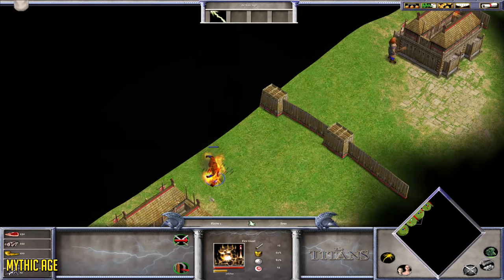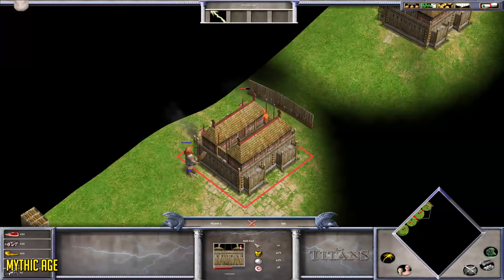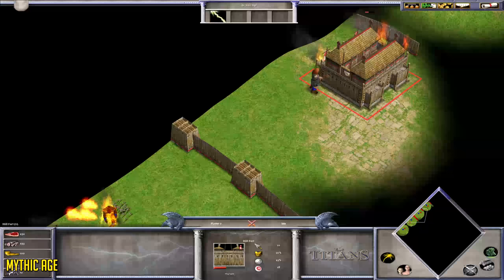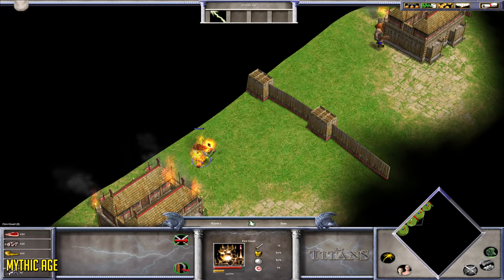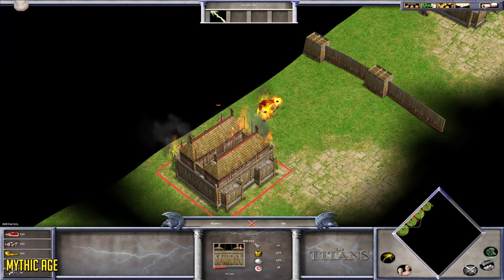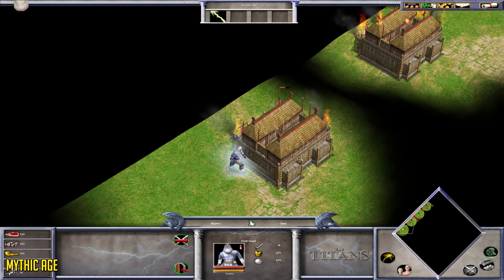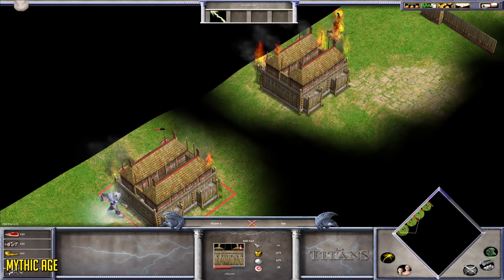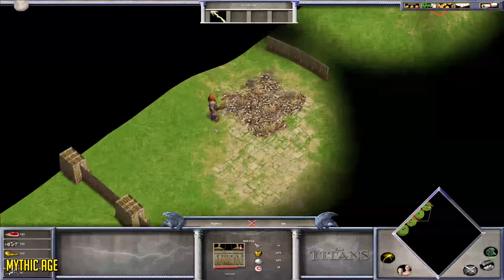Next up, a challenge versus a Hill Fort. You can see the Fire Giant getting attacked because it's a ranged unit, which is good to see, but a Fire Giant will absolutely annihilate a Hill Fort with no upgrades. The Mountain Giant and Frost Giant are here for the later scoreboard. The Wolf won't do much against buildings — it isn't made for buildings, it's good against units, not buildings.